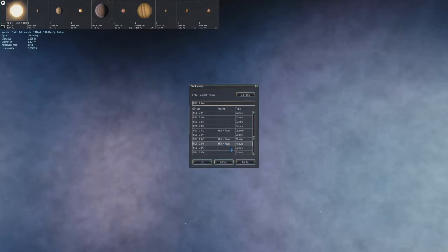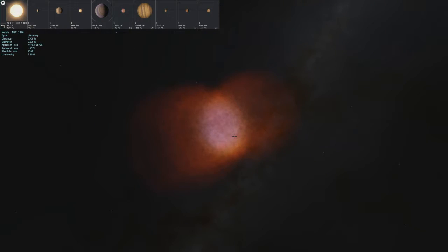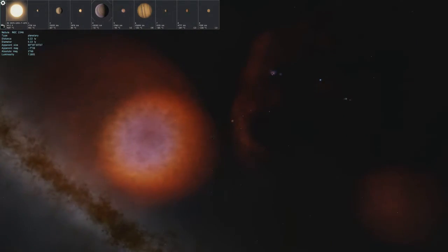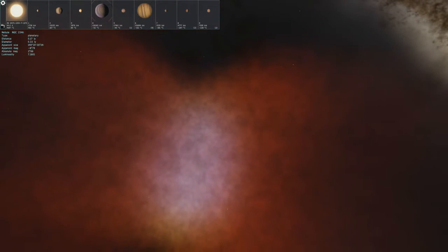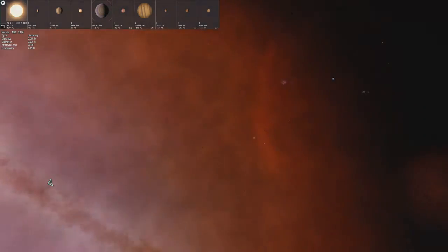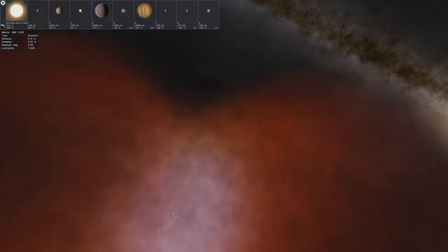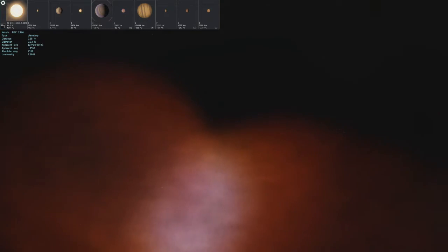So we have NGC 2346. It does not have a name classified to it, but let's go ahead and visit it anyways. Another planetary nebula, but this one's got a really nice red to it, and it's kind of pink in the center. It is kind of plumed out again, so I assume it's essentially the same as the previous nebulas we have visited. This one is actually not as concentrated — it's actually plumed out a lot wider than the other ones.